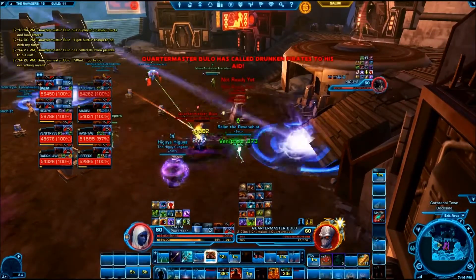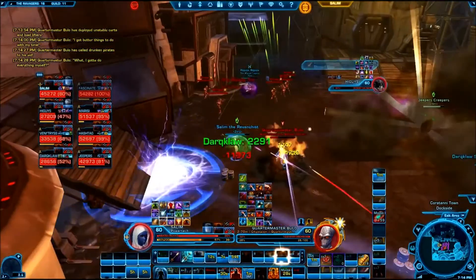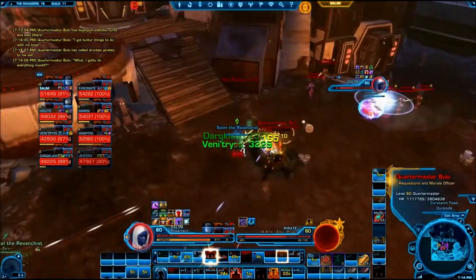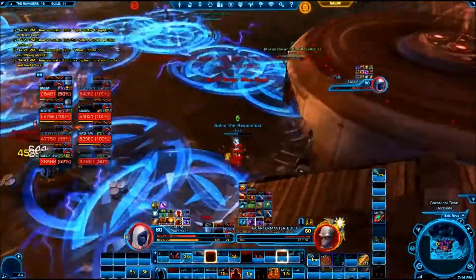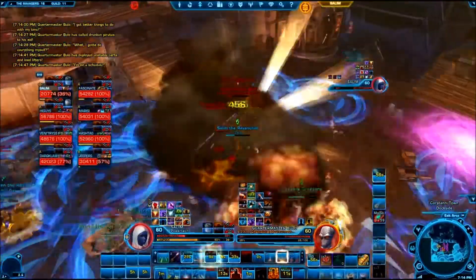For the third set of pirates, both tanks have barrel debuffs. You could have a tank pick up a barrel here, but then their accuracy would be zero for the rest of the fight. Instead, we choose to have tanks AOE taunt, because after this third pirate spawn, mass barrage comes out right here and will always clear up those pirate adds. So we choose to taunt the adds and pop a defensive cooldown rather than leaving our tanks unable to taunt for the rest of the fight.